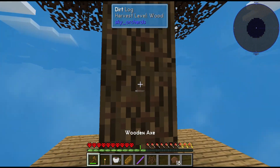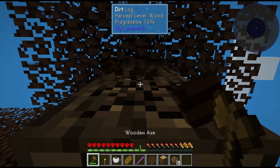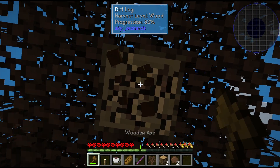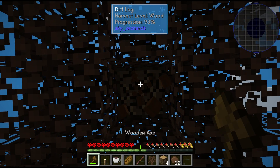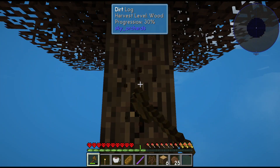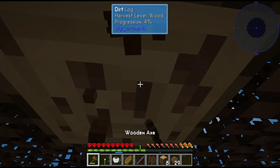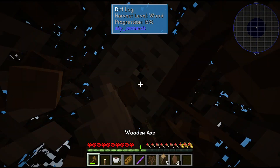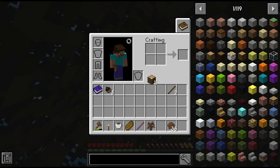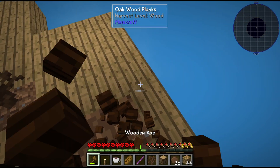Oh, we might as well get the other sapling thing put up. Oh man, that one again. I was actually kind of hoping for the other one because I didn't want the leaves to get wasted. How am I ever going to get to cobblestone, or any kind of stone really? I hope there aren't any monsters.